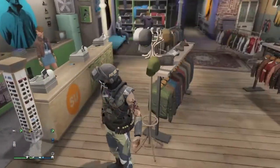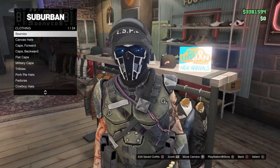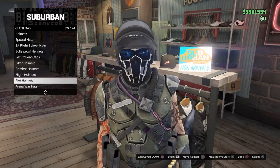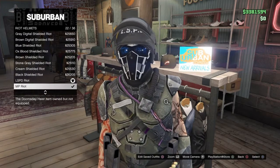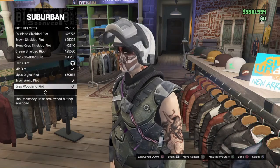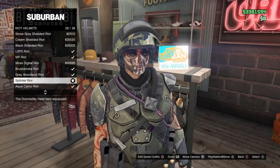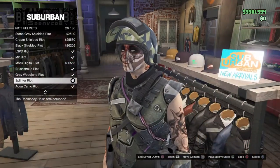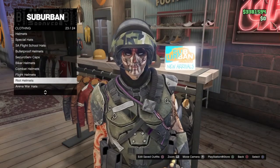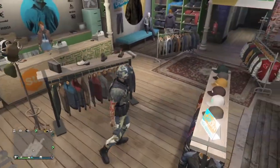From right here, go up to the hat area — not the helmets, the hat area — and go down to buy this riot helmet. You can buy any one of these, but I'm using the splinter riot one to match the whole outfit. I'm making the whole outfit splinter-themed — it's pretty awesome, you'll see at the end.